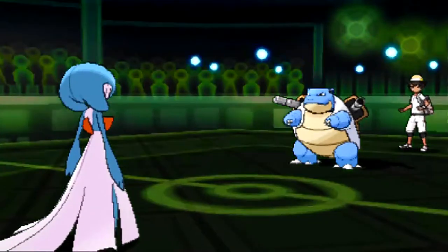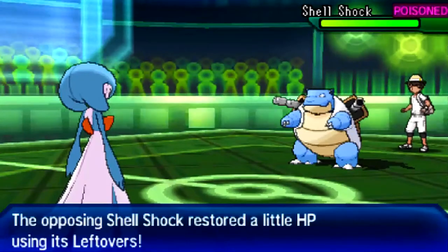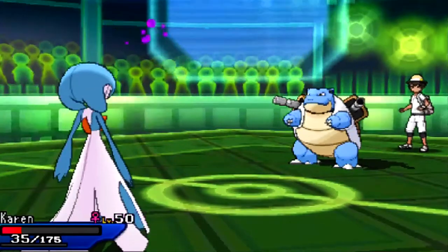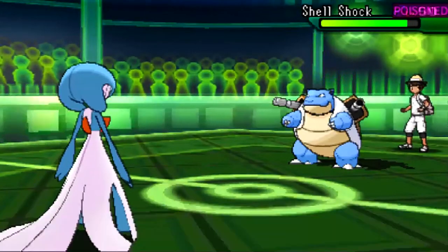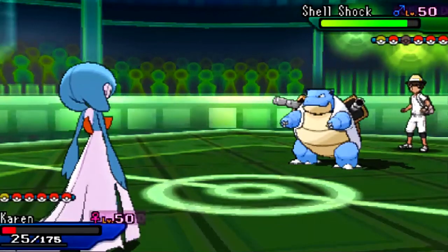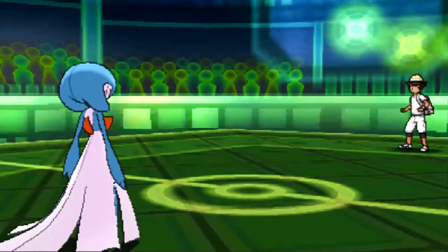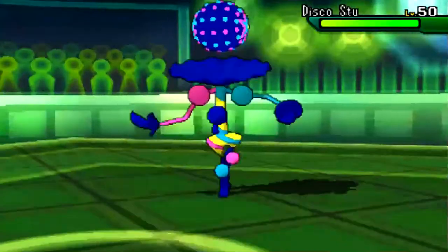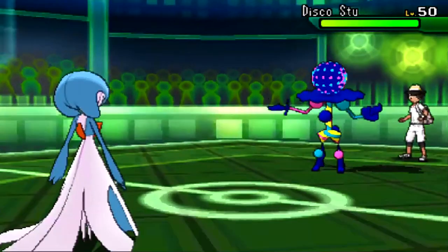I do actually have Heal Bell on Gardevoir, but there's no reason to use it at this point because Gardevoir is so low. Clicking Moonblast is going to do a hefty chunk to anything on his team. Weavile and Mega Altaria can't switch in right now, Lycanroc Day won't want to either, so the only thing he has left that can switch in is Blacephalon. Knowing Blastoise is his Excadrill check, he decides to save it — so I click Moonblast.